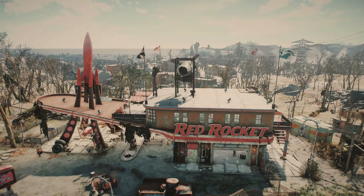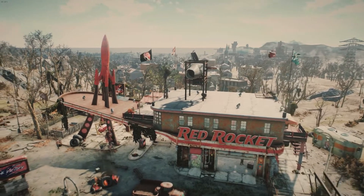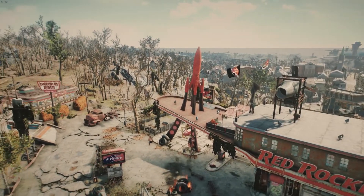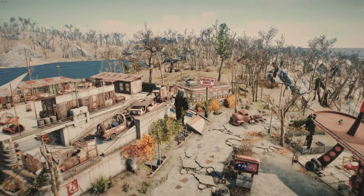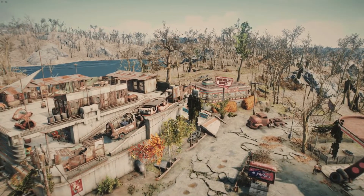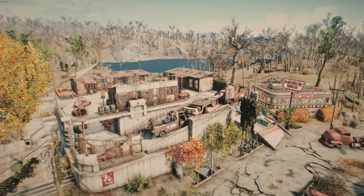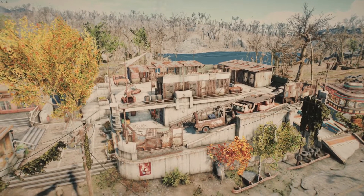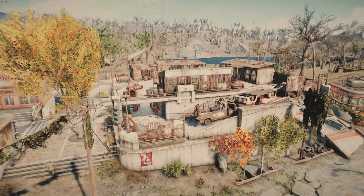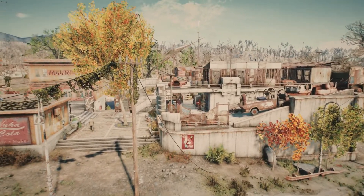I already have a separate video for my Red Rocket build itself, and that includes some bonus areas like the warehouse to the side of it and the inn upstairs. There's a Drumlin Diner across the street, because this whole area between Concord and Sanctuary Hills is zoned commercially. So there's a Drumlin Diner, a two-level parking garage, a three-shop shopping plaza, a small park, and a bus stop. The bus stop comes from a mod.